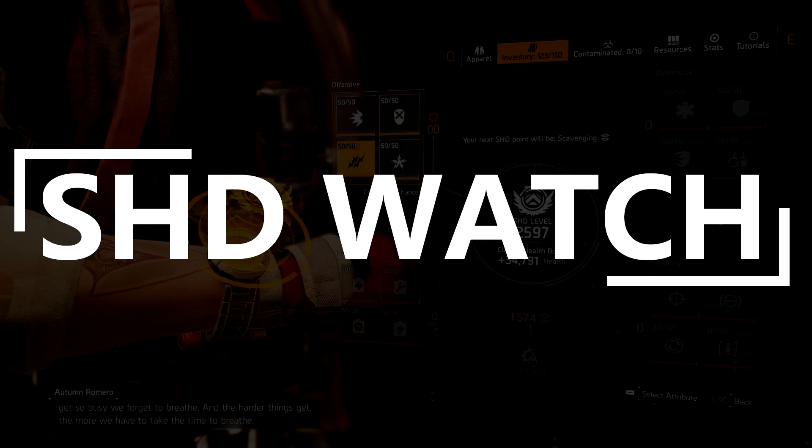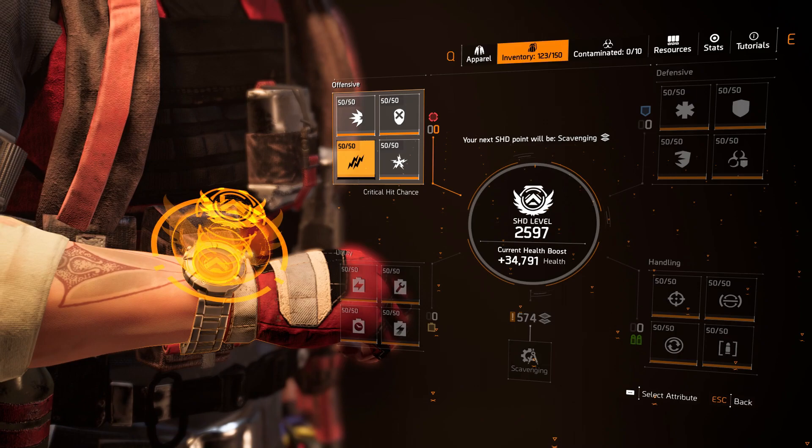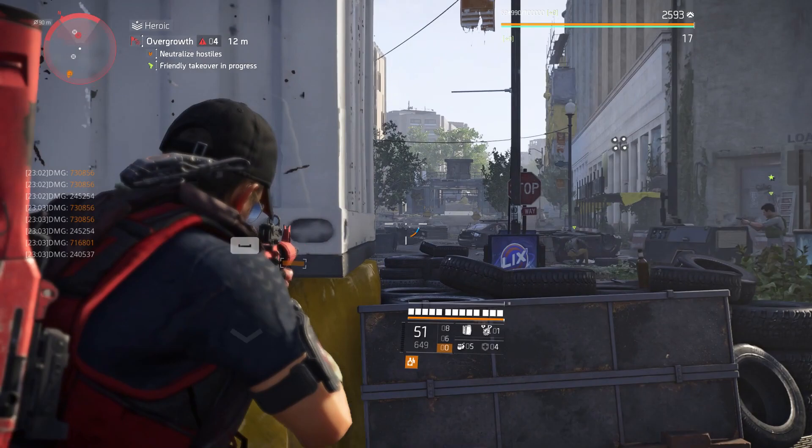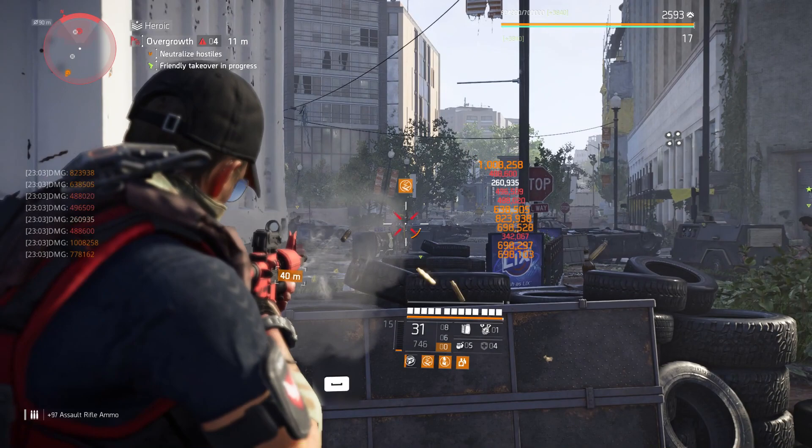First, as a quick disclaimer, my SHD watch level is over 1000 which means all of the attributes on my watch are maxed out, giving me an extra 10% weapon damage, 20% headshot damage, 10% critical hit chance and 20% critical hit damage. This is worth keeping in mind as I go over the attributes of the build — if you don't come to the same values as me by the end of the video, this is more than likely why.